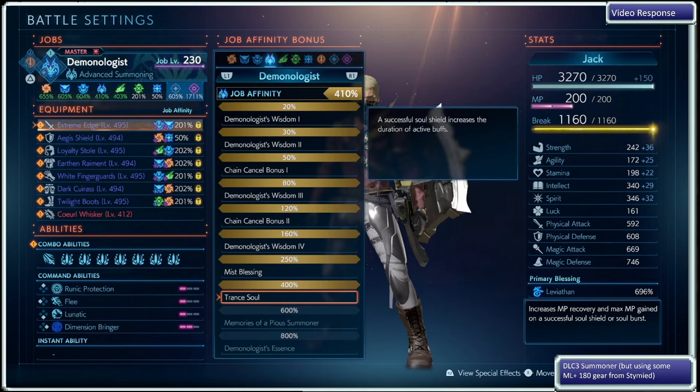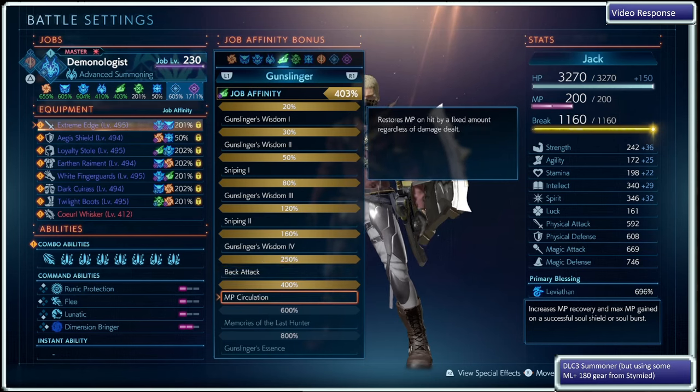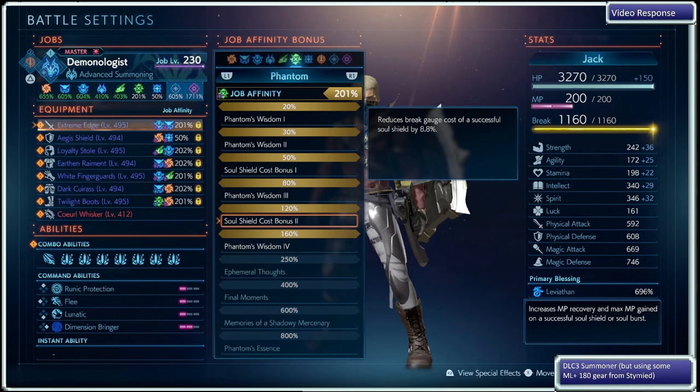The summoner 400% is coming from master points so that you refresh buff durations with each successful soul shield. Then the 250% to keep the MP and max MP costs down while you're in summoner form. To help runic protection out even more, we have hunter 400% — since you had hunter already on one piece of gear, I slapped it on another to get a flat amount of MP with every hit. The assassin 120% is there to reduce the soul shield break costs and help that lifestyle a little bit more.